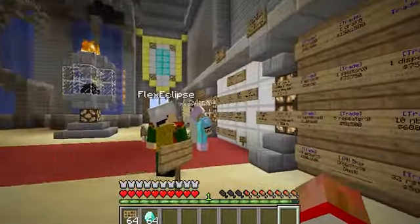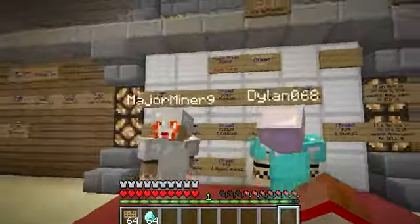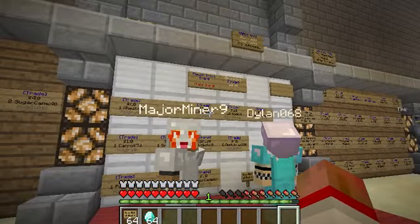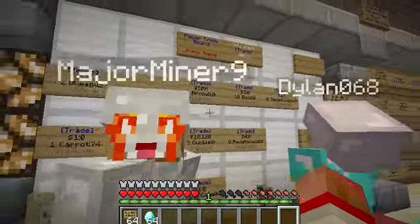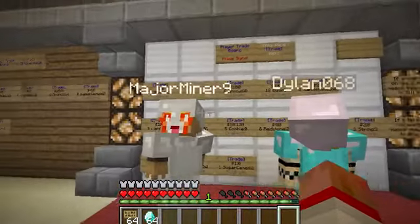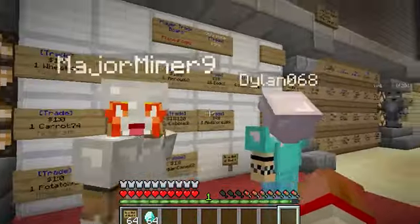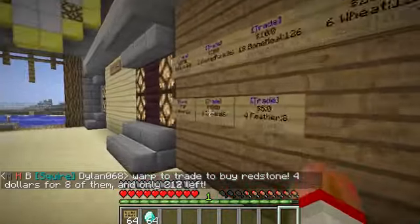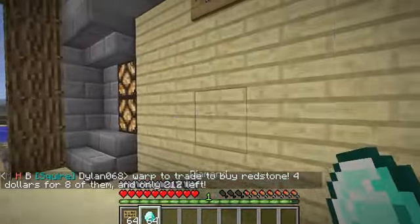All kinds of people are putting their signs up. You can do two things with a trade sign: you can sell something you have, or you can buy stuff from other players automatically. I'm going to show you both ways to clear up some confusion about how to do this. We'll go over here and do the first way first.